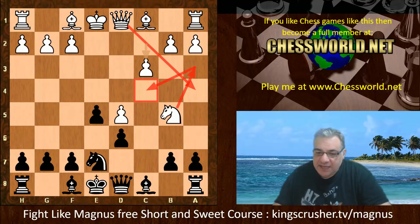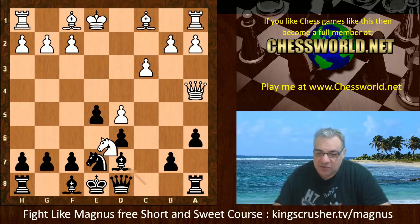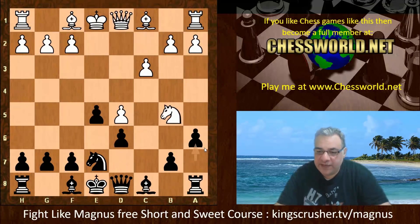So black has to be careful here. The common trap — a6, for example — there's Queen a4 pinning that pawn and threatening double checks, and here it is a total disaster. So that's a common trap you need to be aware of as a Sicilian Sveshnikov player.